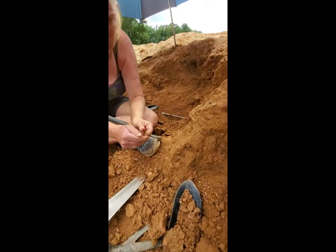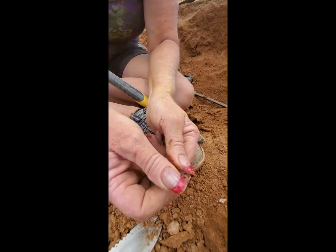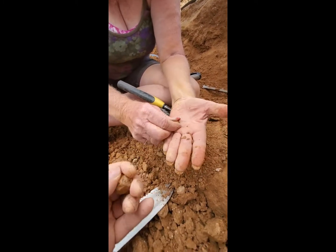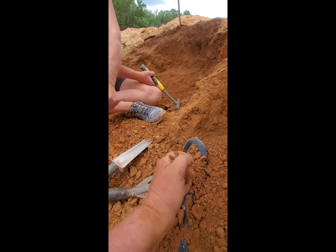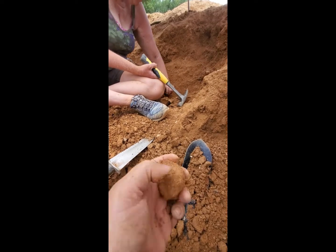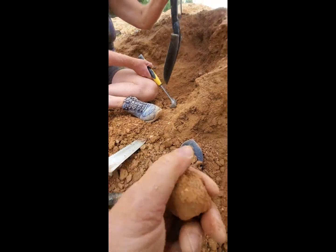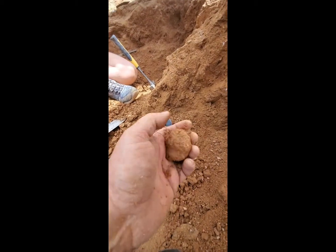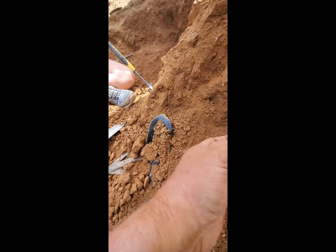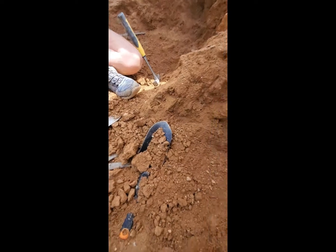Look at what she's pulling out of here - more points! I can feel them. Watch these dirt clumps - sometimes they can be crystals. I'm not going to be able to drive home because my hands are going to be too tired! Look, it's got points on it. They're dirt-covered so you really don't know what you've got until you wash them off. It could be nothing, but it sure feels like a point in there. When in doubt, go in the bucket.